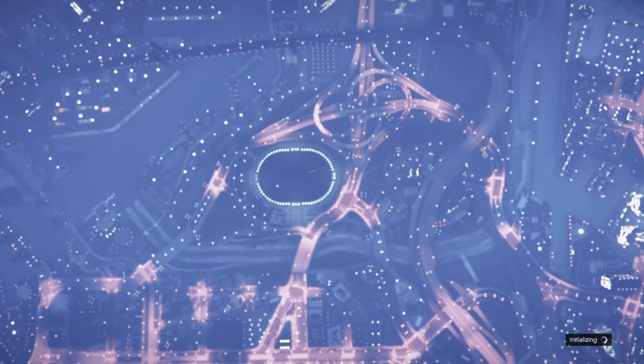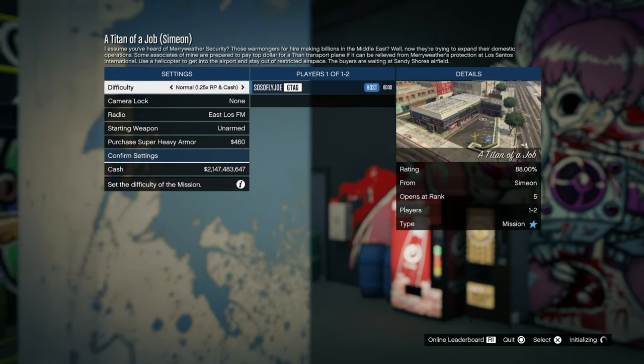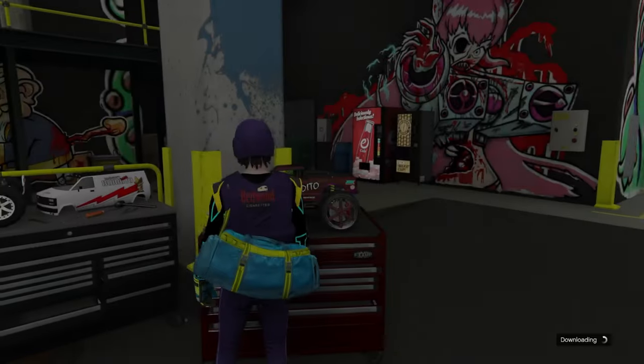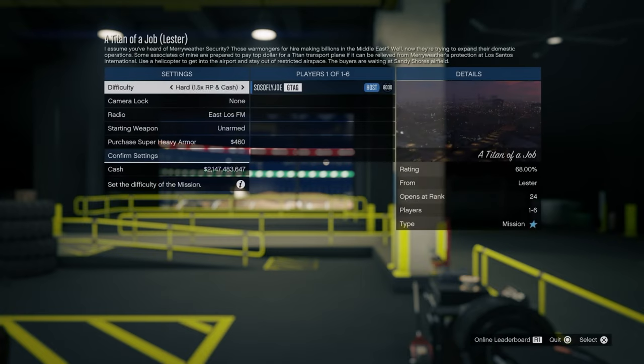If you've done the glitch correctly, you should see Gerald or Simeon up there on the screen next to Tight Knit job instead of Lester. If you've done the glitch correctly and you guys see Gerald, go ahead and press Circle to back out of the job. As you're backing out, quickly spam right on the D-pad. Keep spamming right on the D-pad and for a quick second you're going to see your RC Bandito merge.